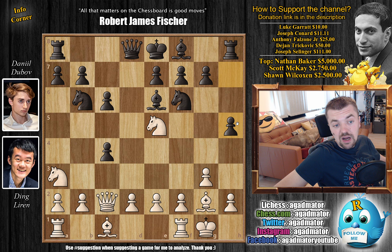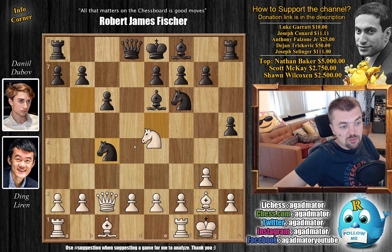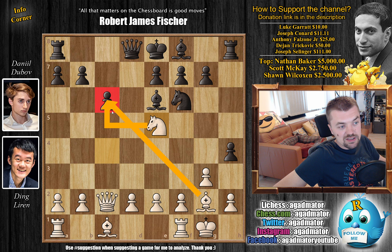Instead, Dubov goes for H5 — which Dubov always goes for whether he plays White or Black. His idea is to play H4, bust open the kingside, and use the Rook to attack Ding's King. So Ding goes after his pawn — Knight A captures on C4. We have Knight captures, Knight captures, and now H4, continuing the attack on Ding's King. Knight back to E5 — this has all been played before; the Knight will be much safer there. Now there's insane pressure on the C6 square from the Knight, Bishop, and Queen.